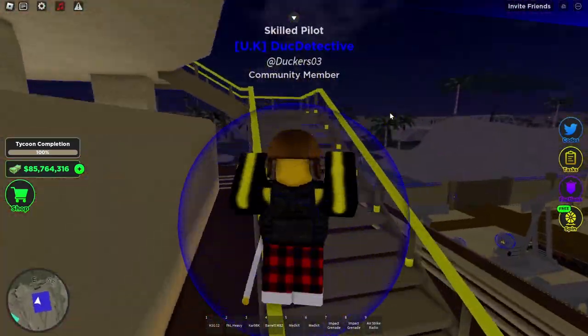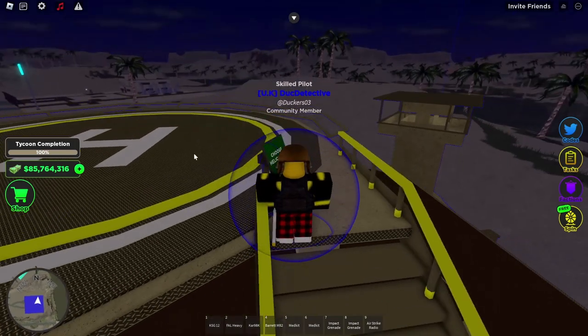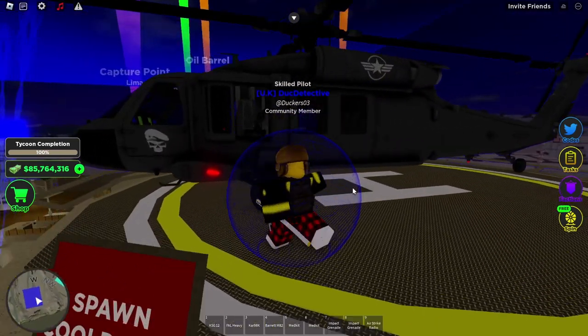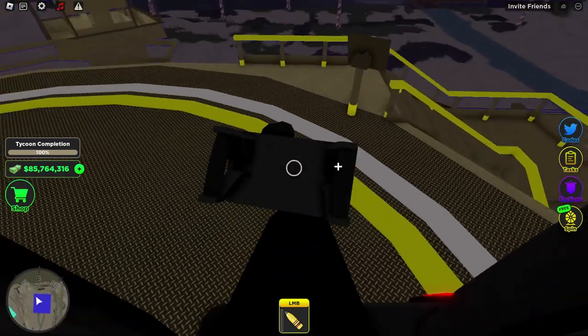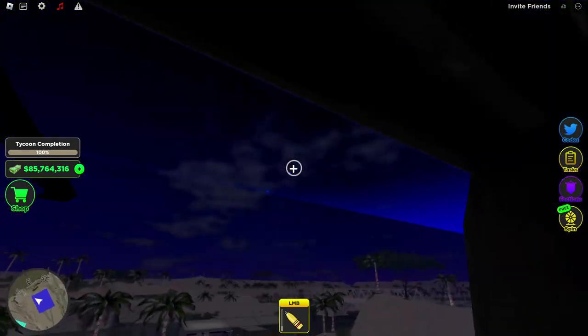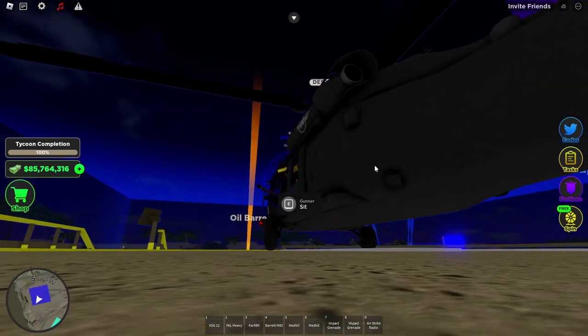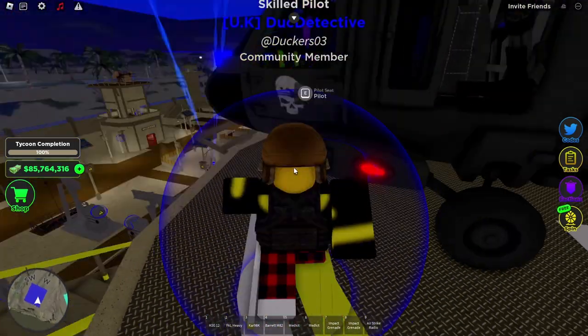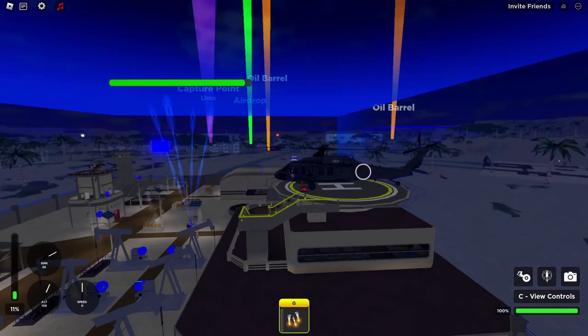There are two ways you can use this thing. You can see the two side mini guns — the mini guns are quite good. As you can see, I've got 10,000 health shield and just a couple bursts have already done that, so very good.